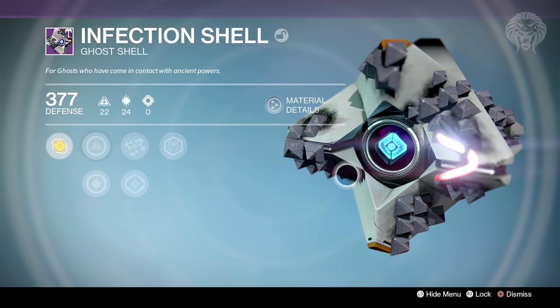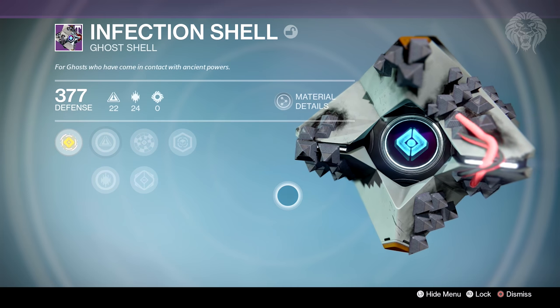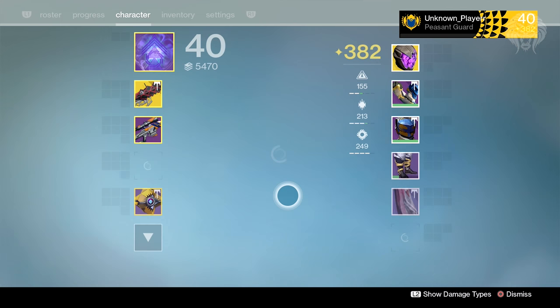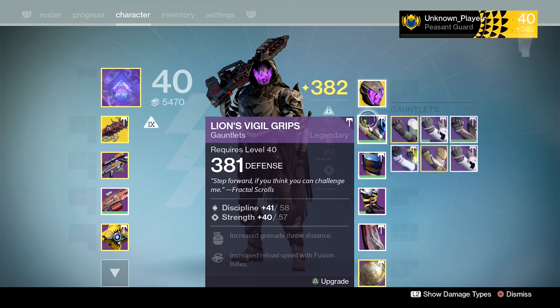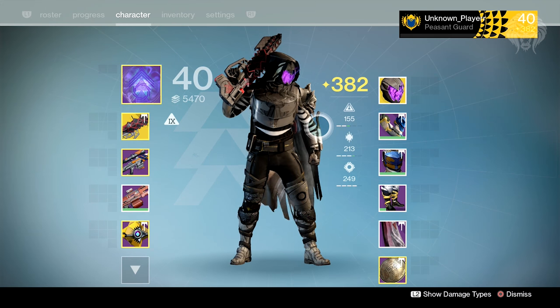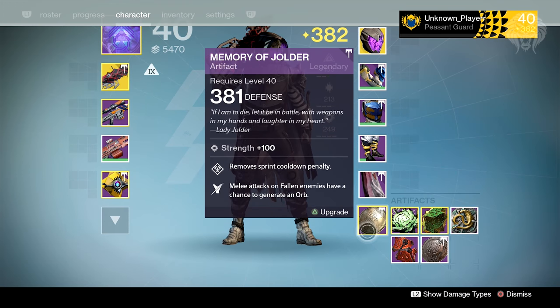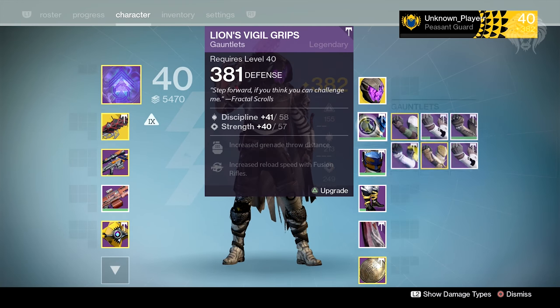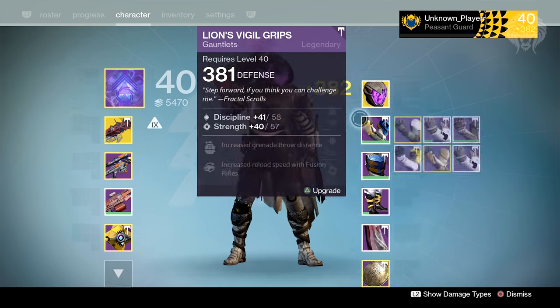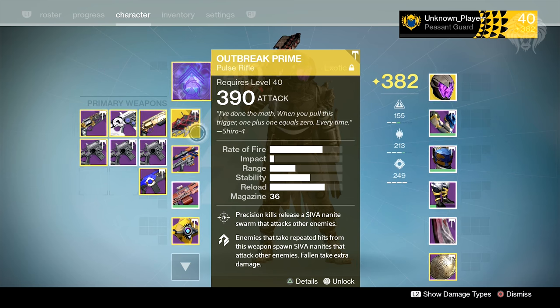Finally the ghost shell - I managed to get two or three of these, already infused some of them. The one I've got left over is pretty ugly in my opinion, nothing too special, but it is intellect and discipline so maybe I'll keep it around. As you'll notice I've literally got all of that stuff on the left side of my screen - I have literally zero armor pieces, no class items, no artifacts, absolutely nothing on the right side. Very strange that out of all the raids I've done and every single chest I've opened, literally no armor pieces.